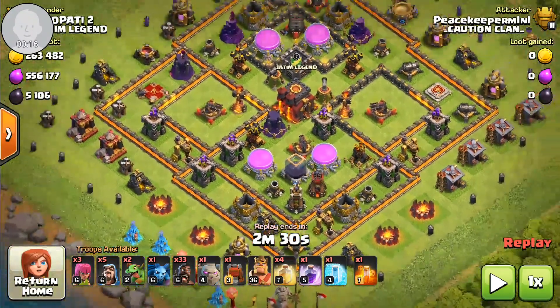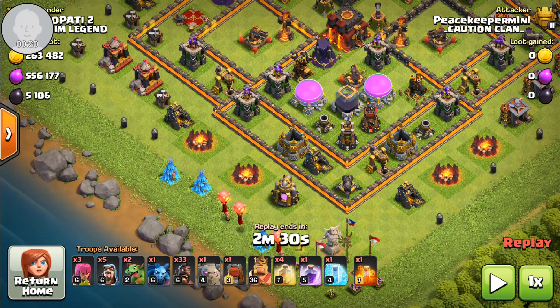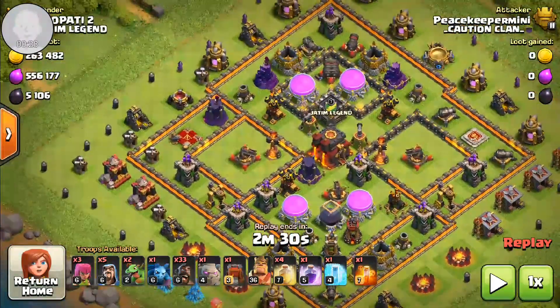As you can see I'm using GoHobo in two variants — some with bowlers and some without bowlers. For this attack I'm using no bowlers, just to show you that you can run it both ways. When you're looking at the base, you can see that the queen is down, so that's a good thing for me.